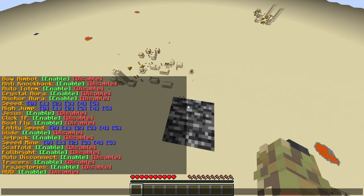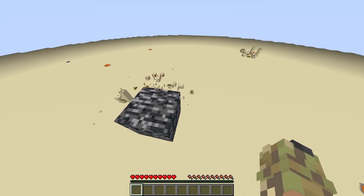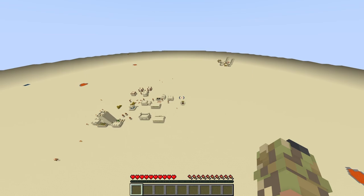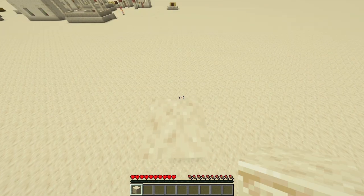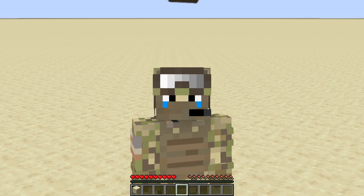The next hack is glide. Let's enable glide. Three, two, one, go. It should be fixed now. That's way better — that's actually really smooth. It's about a four block drop before you get the effects of glide, but that's all there is to glide. So let's get on to the next hack.